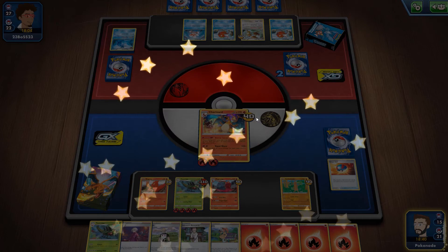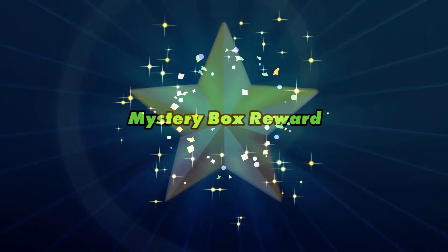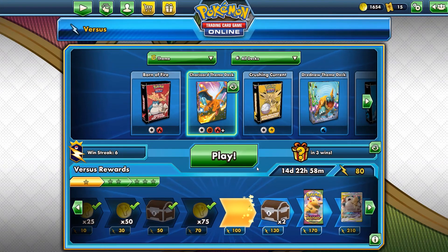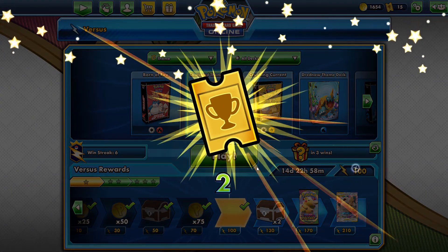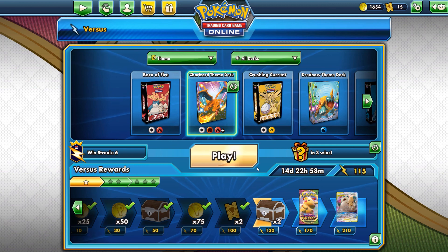We almost died but we didn't — Charizard came out on top! We won four matches: two rage quits and two good hard-fought battles. Definitely check out my Dreadnought video — the Dreadnought is awesome too. When we start live streaming we'll use both. I also pre-ordered the Venusaur and Blastoise theme decks so I'll be making more videos. Thanks so much for watching this long video — if you watched the entire thing I really appreciate you. See you with another video soon!